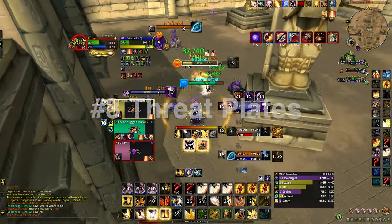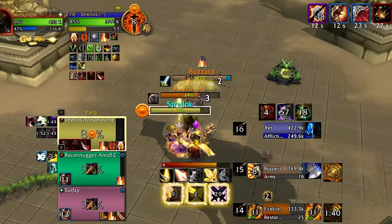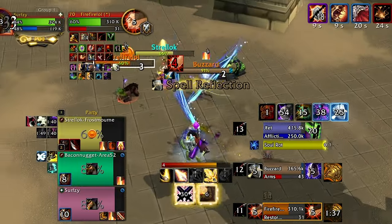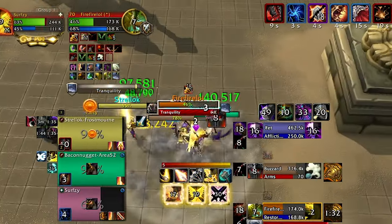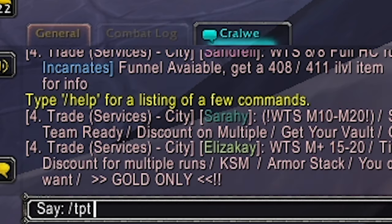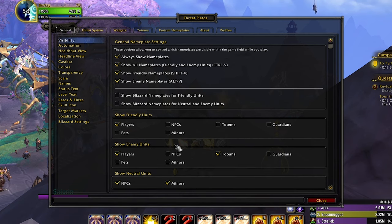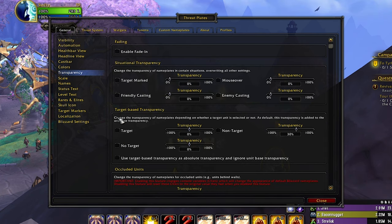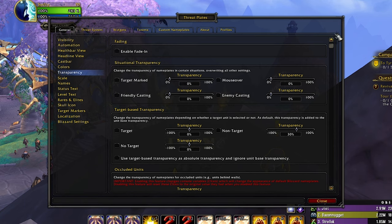Number 3, since we keep talking about nameplates, let's talk about Threatplates. This is personally my favorite nameplate add-on — it's visually simple and has a lot of customization that's pretty easy to use. Open Threatplates with slash TP-TP. Even just the baseline is pretty good. Under enemy units, make sure you're showing players and — this is the really important one — totems. You're definitely going to want to show that. For target-based transparency, make sure nothing is checked here, because it will make your target nameplate a thick color while non-selected targets appear lighter and transparent, making it hard to see who's who.